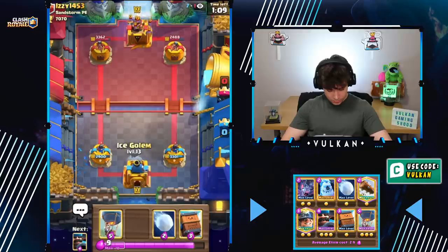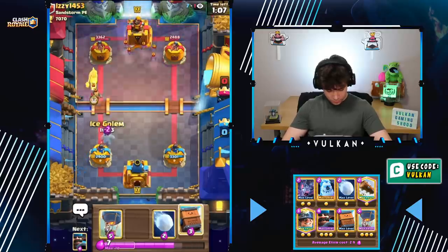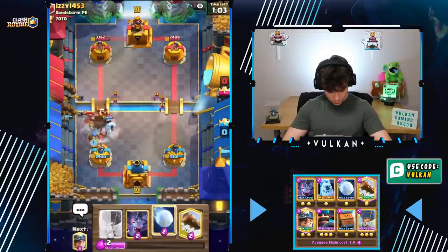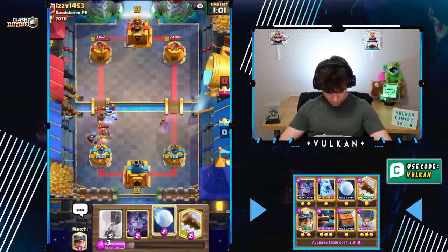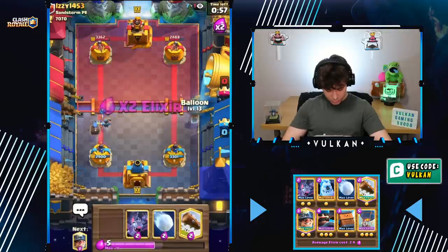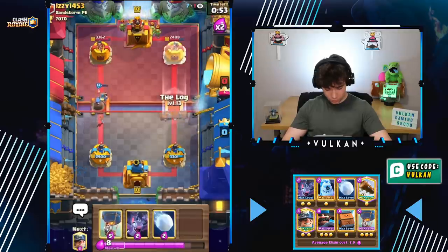We can attack with a Balloon, but at the same time we're not going to unless we seem to be up Elixir, which just hasn't happened yet. So we're willing to just Miner chip him out at this point in the game. Nice Roll Delivery. Maybe I split lane pressure him — no, we'll just wait for now.